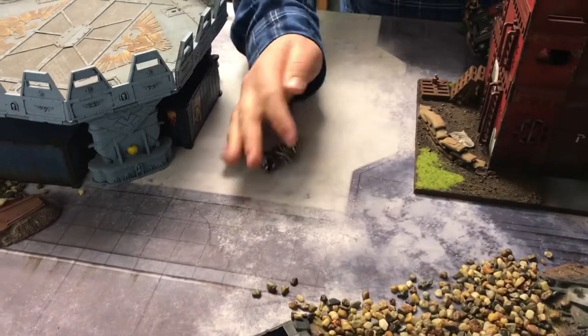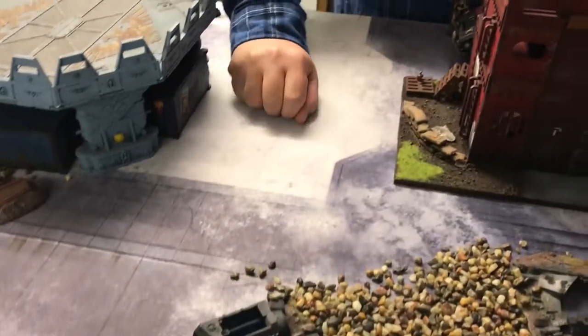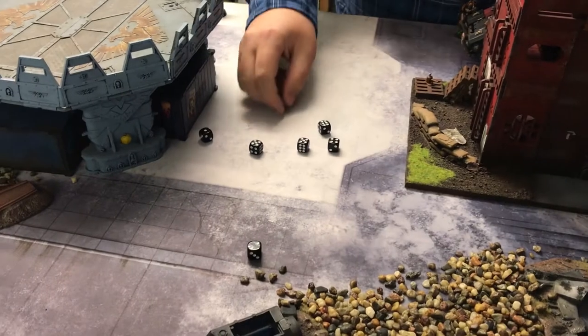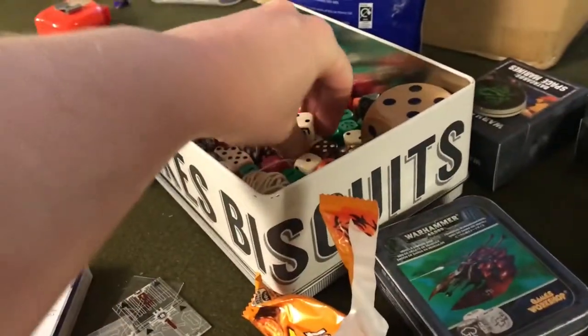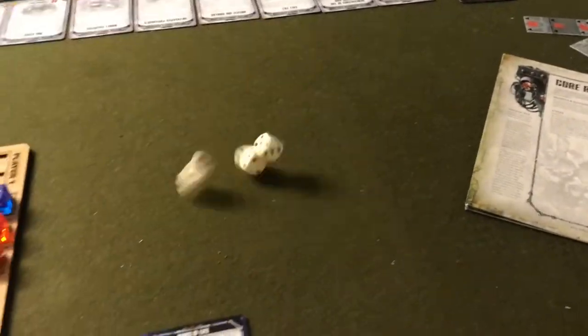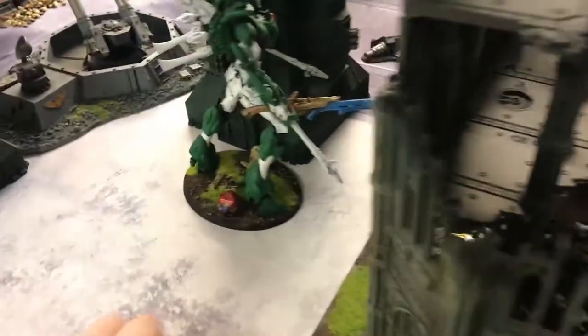Heavy bolt rattling in against the Wraith Knight, re-rolling to hit. Full house of hits — needing fives, re-rolling the ones. He's got three wounds through, which will be minus one. Any fours? I got two, and I've just knocked the turn dice. So I've lost another wound — it's down to 15. Then we've got a twin Icarus — this is going to be hitting on fours now, and you can re-roll ones and twos. That three misses. All hit, and the strength is four so needing sixes. Nothing. I don't think anything else is in range.